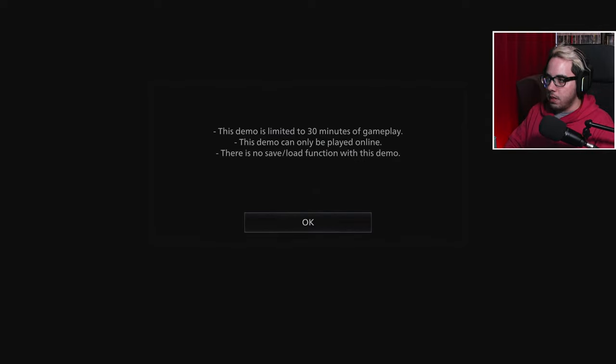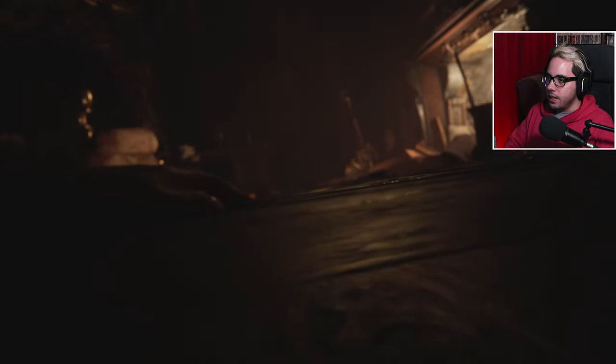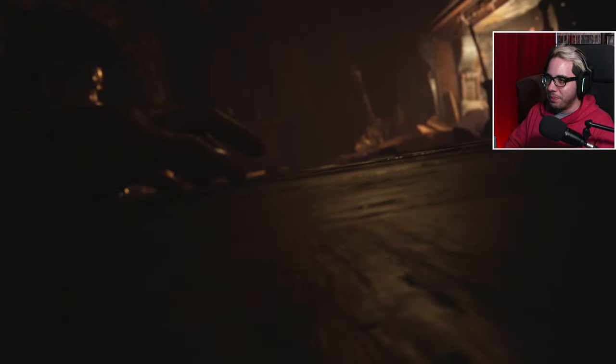So we know the rules. The demo is limited to 30 minutes of gameplay and can only be played online. Ethan's daughter might be in the castle - he entered the looming castle with a single ray of hope of finding her. But what he found instead was a most unpleasant welcome. I have a feeling this part is going to be quite different than what we played last week.